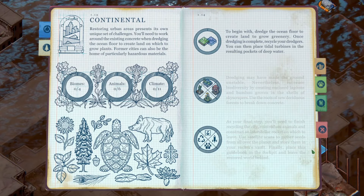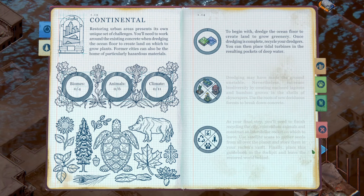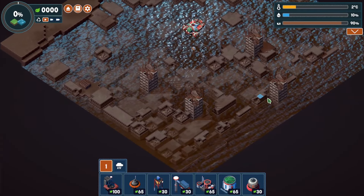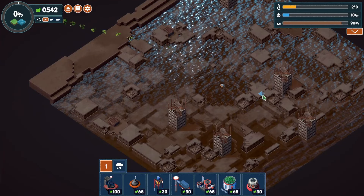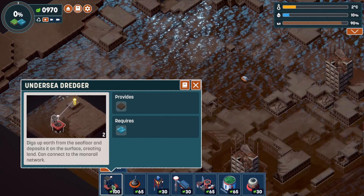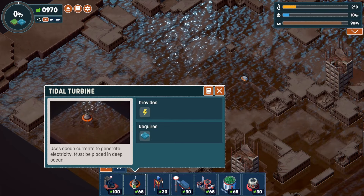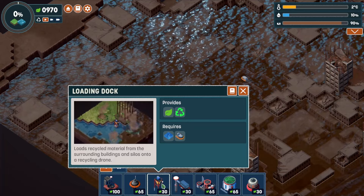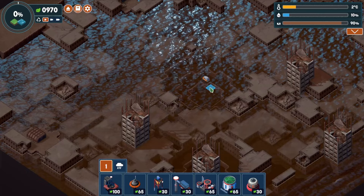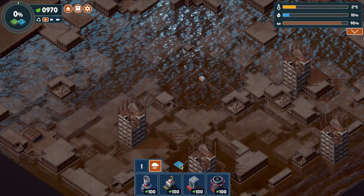We need to dredge the ocean floor to create land to grow greenery, recycle the dredges, and place tidal turbines. It looks like a flooded city. We have the undersea dredger to create land, the tidal turbine to create power - like a windmill - and we have a recycler right off the bat.